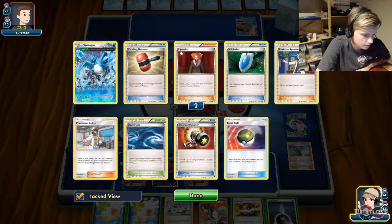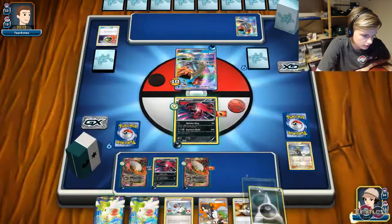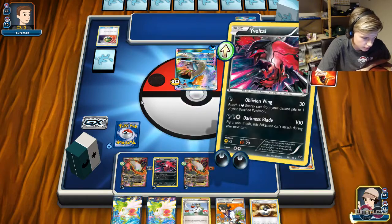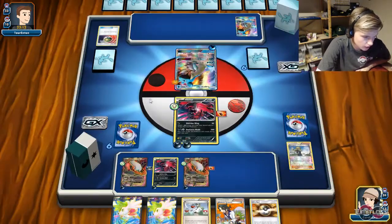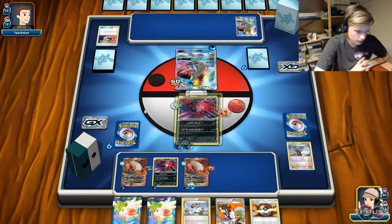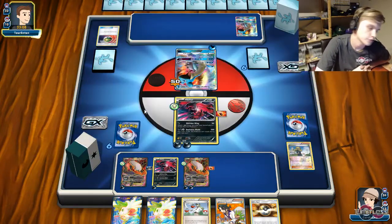We're just going to Light Center this ball and attach a second energy to ensure myself from stuff like Team Flare Grunt. And Oblivion Wing onto the Darkrai EX on bench — a pretty standard turn.